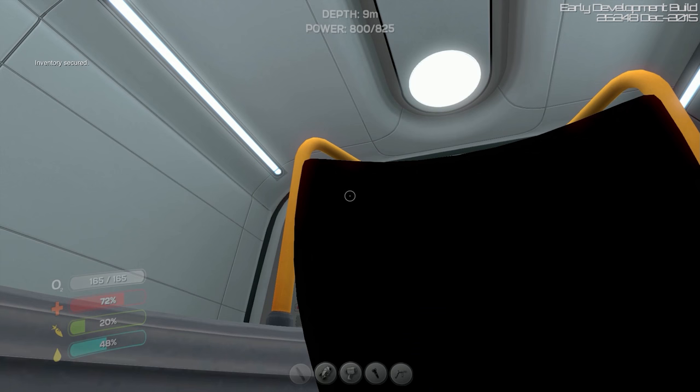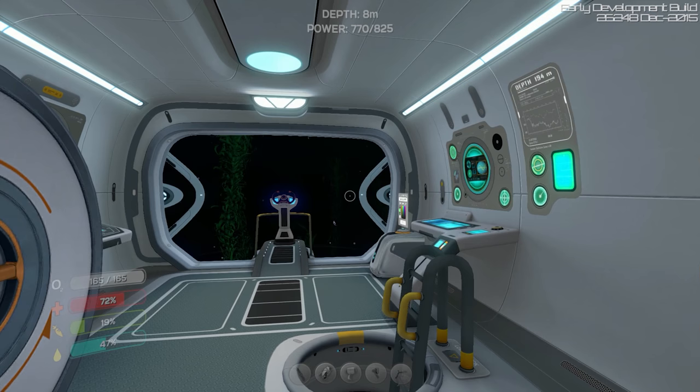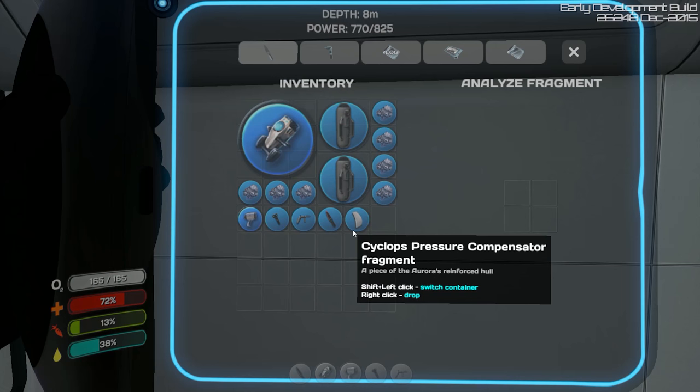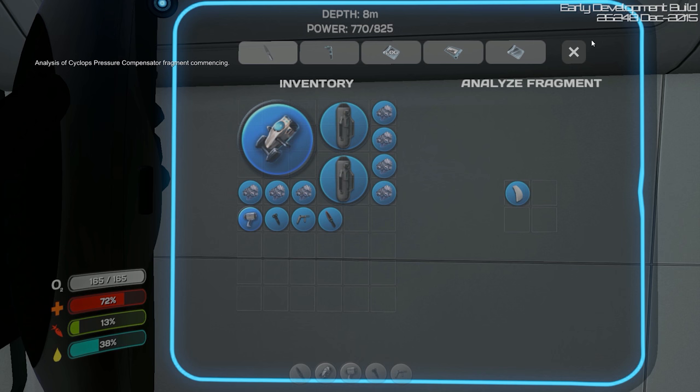I wish I could make synthetic food. I think I can with some of the stuff in a base. Not doing a base means I won't be able to make farming trays and such — that kind of sucks. What happened to the fragment fabricator? Why are you going inside the wall? Okay, so Cyclops pressure — let's put that in there and we'll let that analyze. It's going up a little bit. It's very hard to see that for some reason.